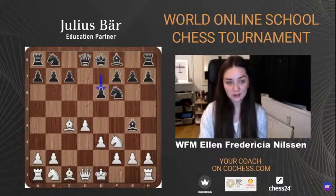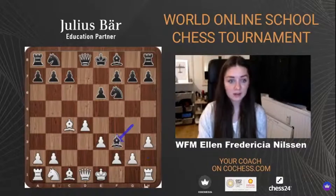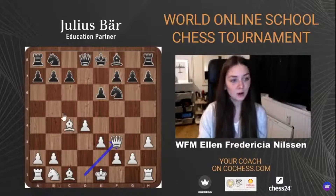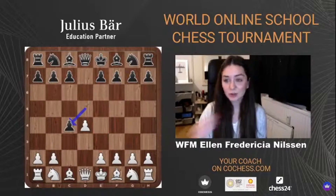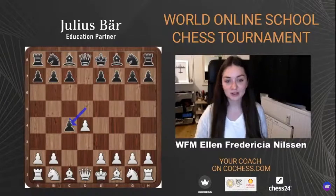White actually has a very good score in this line. After h3, the bishop has to drop back to h5. Black does not want to give up the bishop on f3, as the queen will take — and this is just a very good position for White: getting Black's light-squared bishop for free, already putting pressure on the b7 pawn, ready to castle, initiative in the center after Nf3, and soon e4 might also be played. I just wanted to show some alternatives in case you do not like what we are going to look at.